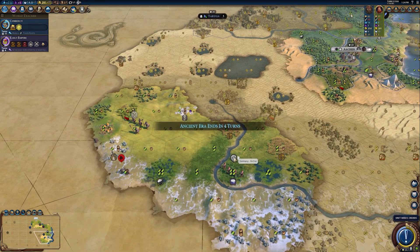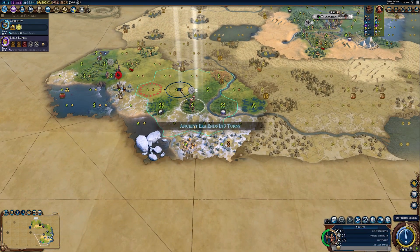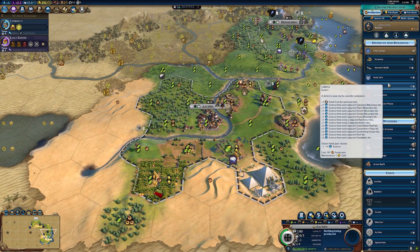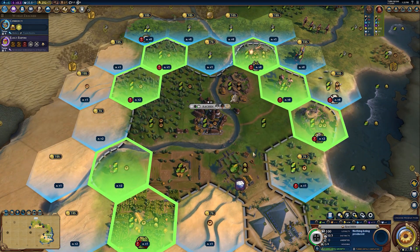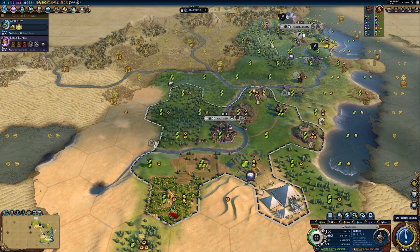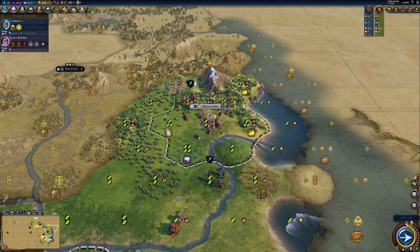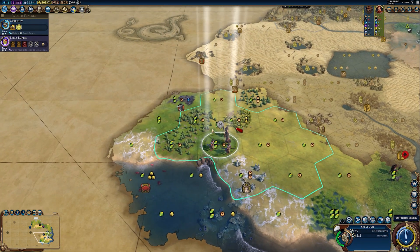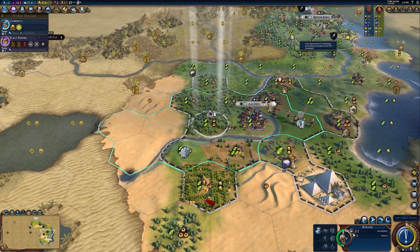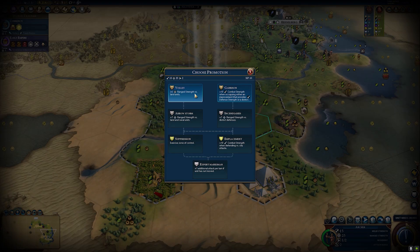To recap: don't just beeline for science — don't build that campus super early. There are probably better things to build, namely your units, monument, and the government plaza with the ancestral hall to set up exponential growth. Next, choose technologies that help with expansion, like mining for improvements and clearing tiles. Governors are crucial, and Magnus is your key kingpin, though Pingala may be a better pick if you want to surge culture or science.